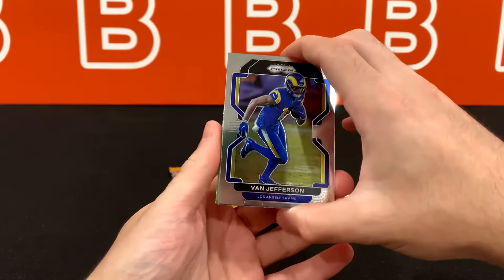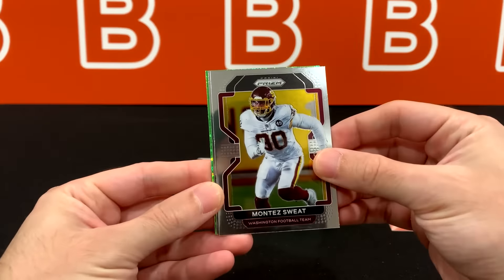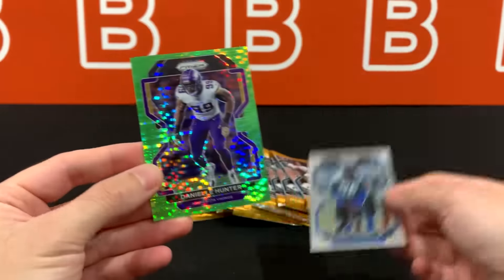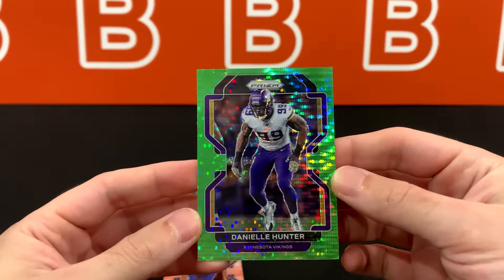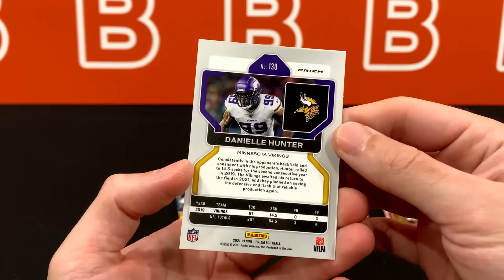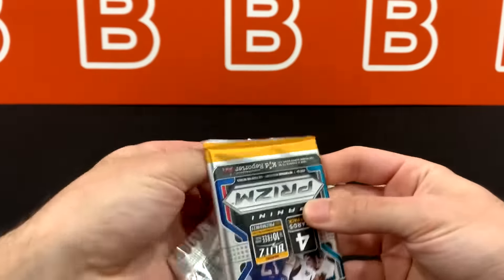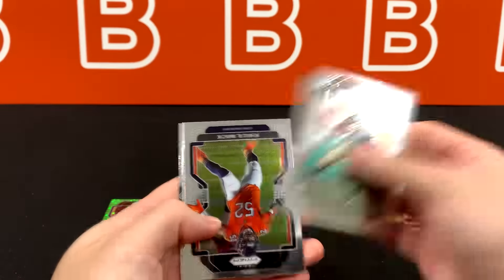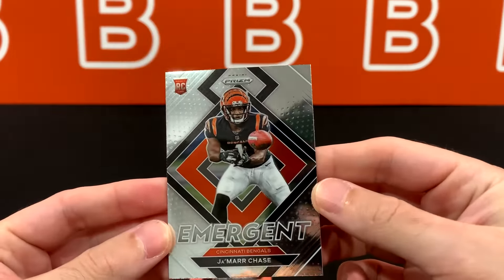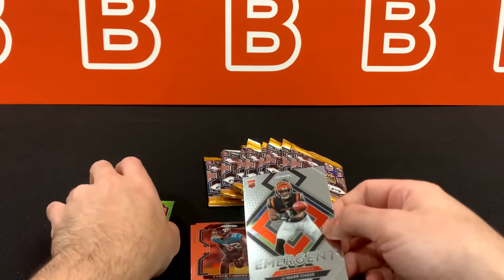Didn't get so lucky with the blasters — maybe average or slightly below average depending on how you look at it. Got some nice rookies but here we go with the mega box, starting off with Van Jefferson. Our first rookie here is Asante Samuel Jr., and our first green pulsar is going to be Neil Hunter. Big fan of the pulsar patterns. Moving to pack two — Tyson Campbell is our second rookie, and Jamar Chase is the second exact card we pulled from the blasters. Really wish this was a parallel; it would be really sick.